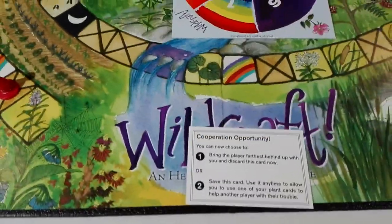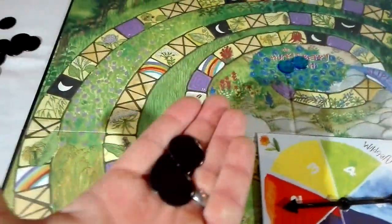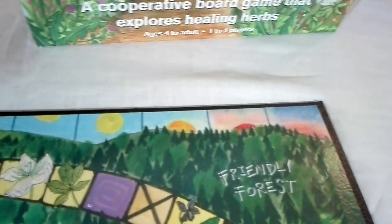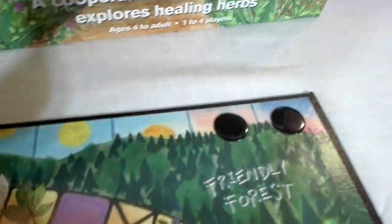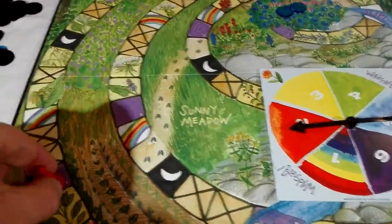We have some black tokens over here. You place these when you land on the moon symbols that are on the board. The aim of the game is to get to the top and back before this top line is full. If you get to the end before you get back down the mountain, grandma comes and finds you and you lose the game.